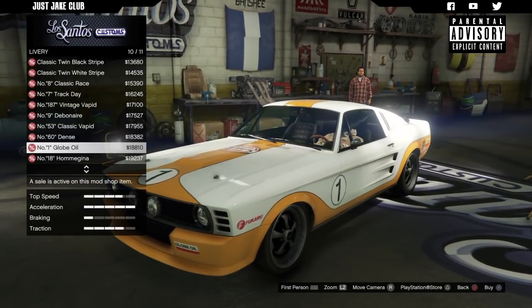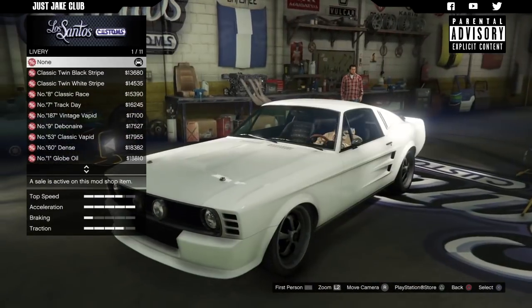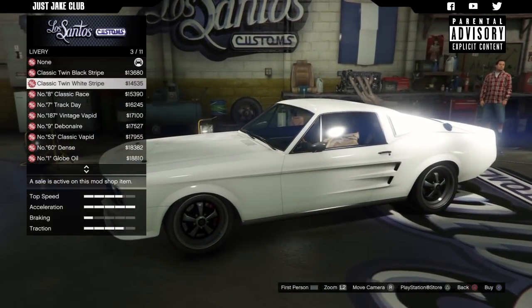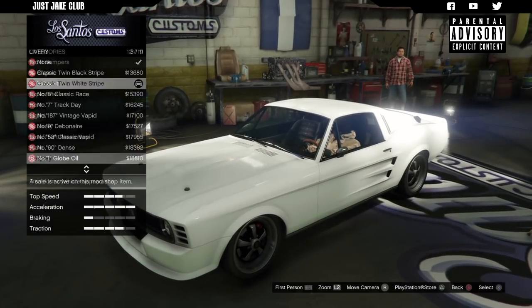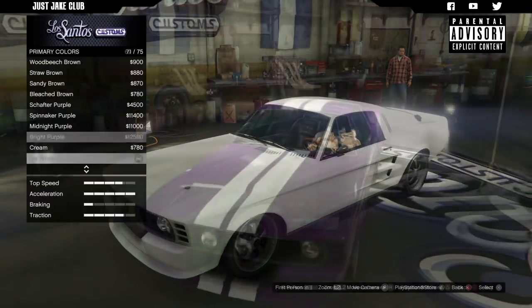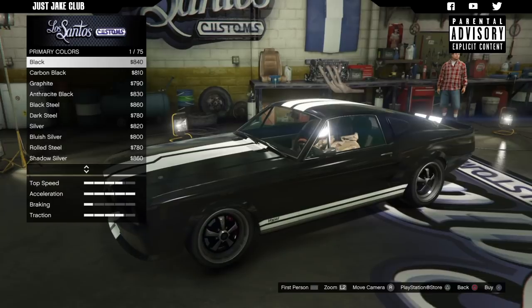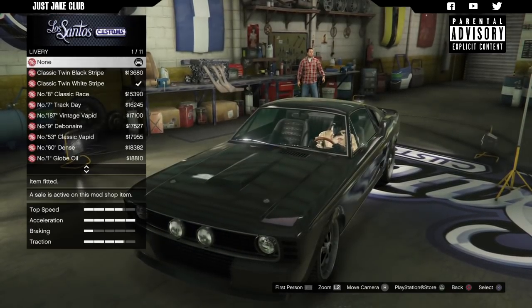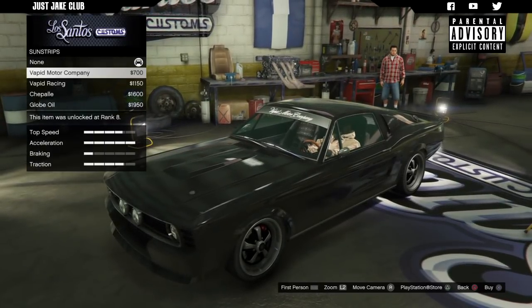I kind of feel like I need a livery on this but I don't want anything too extravagant. I want to keep it kind of classic, nice and clean. I'll go with a classic twin white stripe for now, and once I change the car color if I dislike it I'll come back and change the livery. Now we're going to move on to the respray. We're going to go with a primary color — that's the only option. We don't have a secondary color option. Actually, let's go with a complete blacked-out GT500 — that would look pretty sweet. We're going to remove the livery. The Vapid Motor Company livery looks actually really good, so I'm going to go with that one.